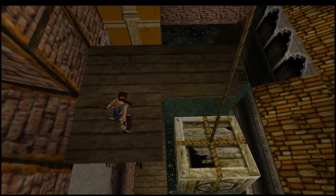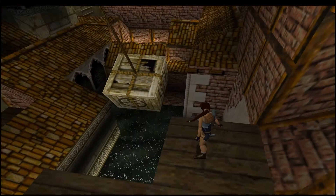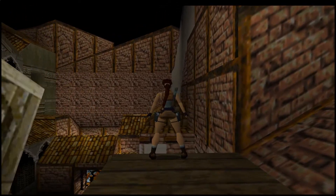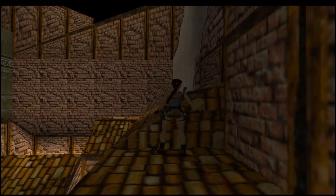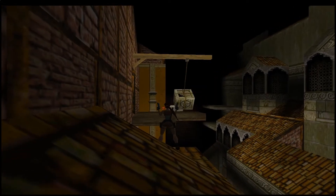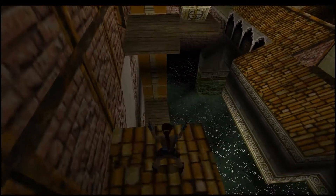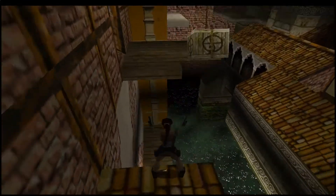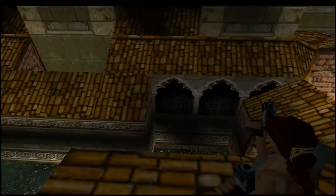There's a platform with a dude on it directly below us, so we're going to have to watch out for that. I'm wondering if we can get over to the platform to the right first, and then maybe take out the guy if we can shoot downwards. We've got the default pistols equipped, and I've got my automatic pistols. The problem is he can shoot me but I can't shoot him, because he's at a bit of an awkward angle.